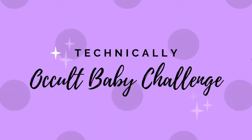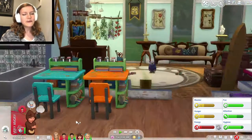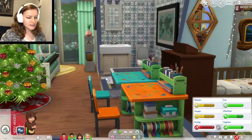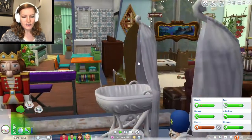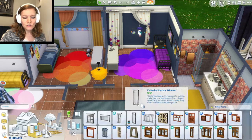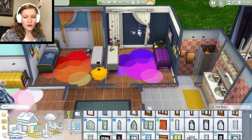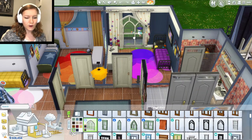Hello everyone and welcome back to our Occult Baby Challenge — a challenge in The Sims 4 where we're supposed to have two babies with each of the occult or magical creatures in The Sims. Today is an exciting day because it's makeover day. We're going to give a makeover to our two wizard kids who we just raised up from toddlers to children, and we also have Father Christmas's two children who we just aged up into toddlers. First, we're going to go into build mode and redo some rooms for our wizard children.